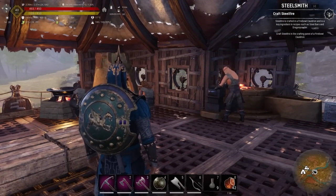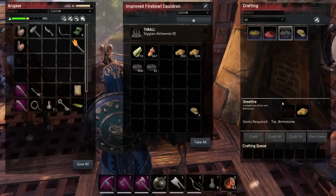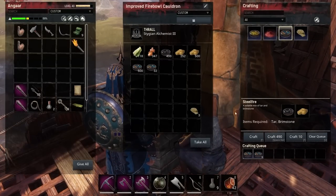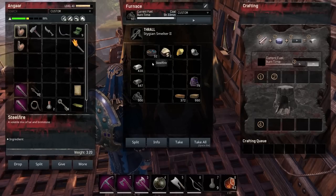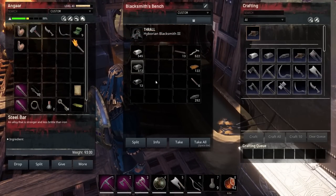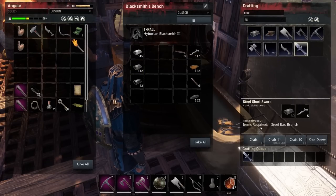The next stage in the Steelsmith journey, as you can see in the top right, is to craft steel fire. Steel fire is done in here and needs tar and brimstone — loads of tar in here. Put that in there and craft it. Then craft a steel bar — put that in here, turn the iron into steel, take the steel bar over. Now craft a steel weapon. Let's craft another short sword.